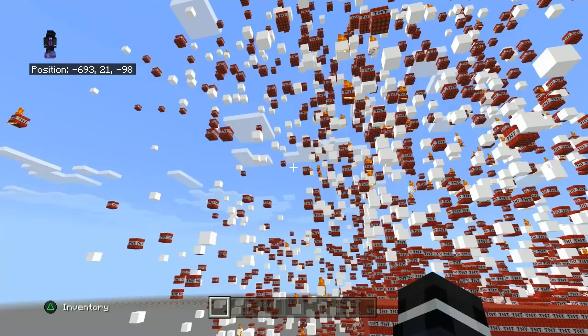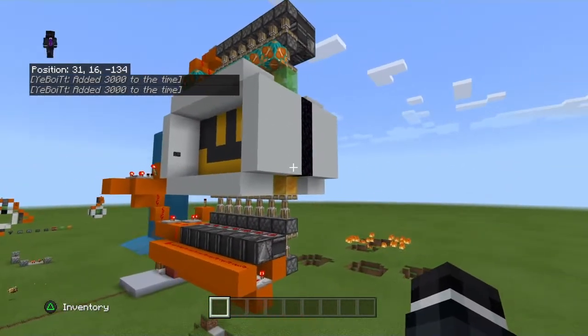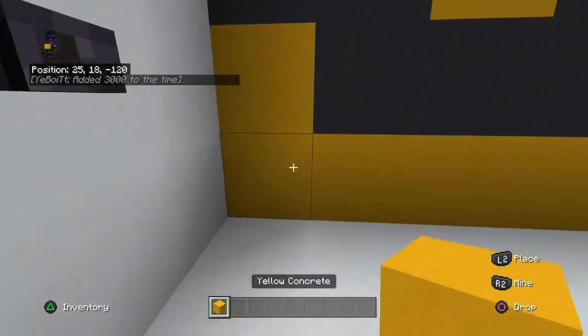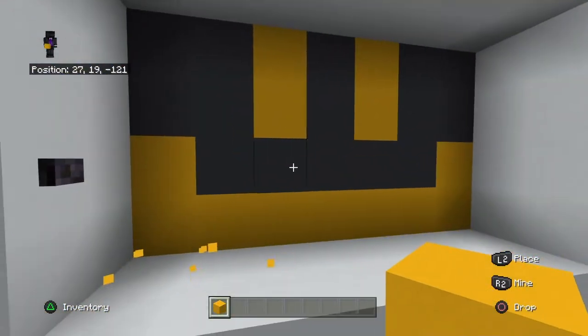I'm in a tree! Hey guys, the Avocado here, and today I'm going to be showing you how to build this — the smiley door, that's what I call it. But in truth, it's a 4x7 piston door with a smiley face.